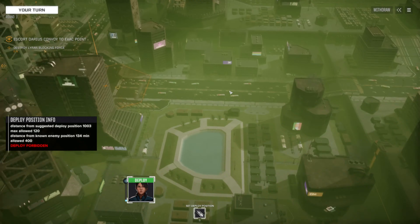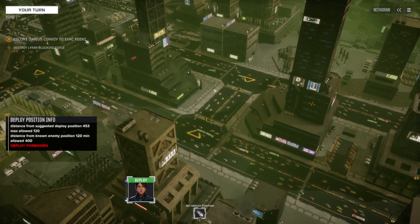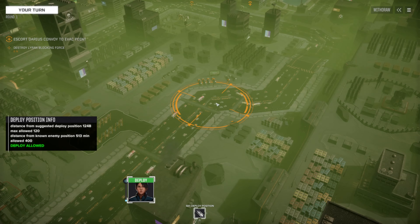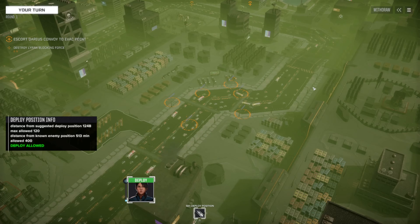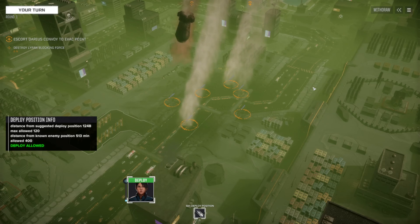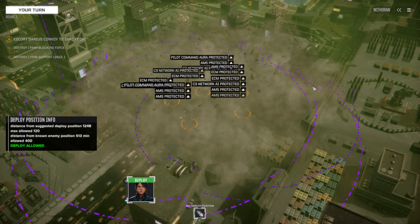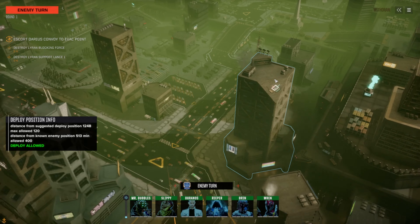We got a blocking force. The map is not big, but we do have the option to come in over here. There's not much cover, but it gives us a little space. And if we have a secondary lance show up, we can flex a little better than if we were right up in their faces. Let's drop here and see what the game gives us.